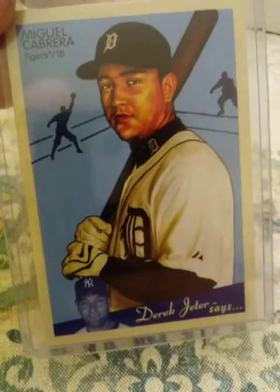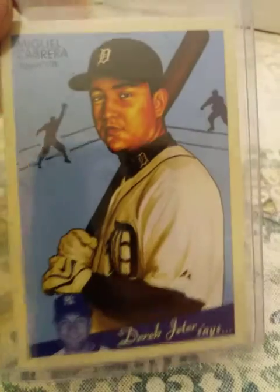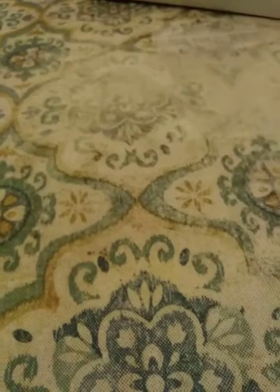2008 Upper Deck Goudey — I think that's a cool card too. It's a Derek Jeter quote card. Let me see what Derek Jeter says about him: 'Income taxes were due on 4-15-08, but Cabrera made the home fans in Detroit forget about their worries with one swing of the bat. The new member of the Tigers launched a 2-run homer in the 8th that departed Comerica Park in a flash and Detroit went on to defeat the Twins 6-5.'